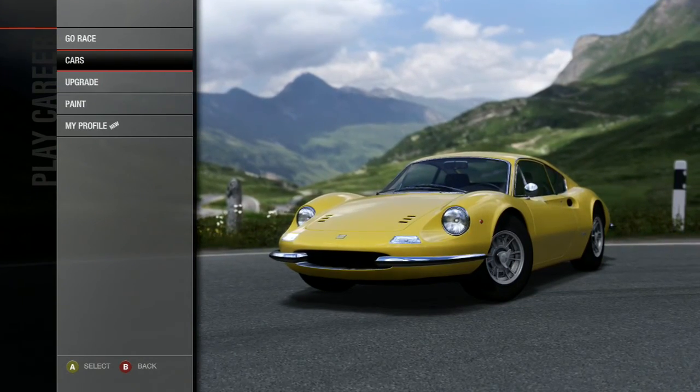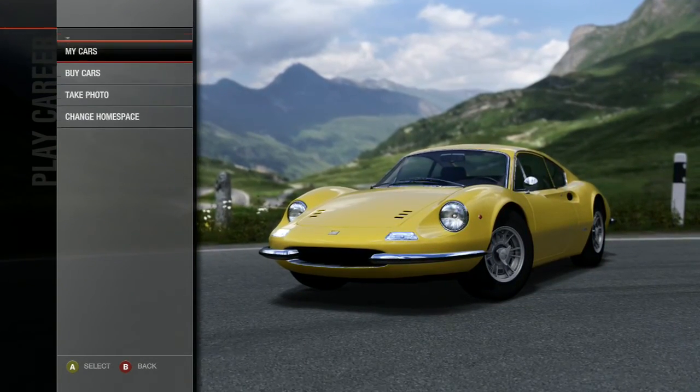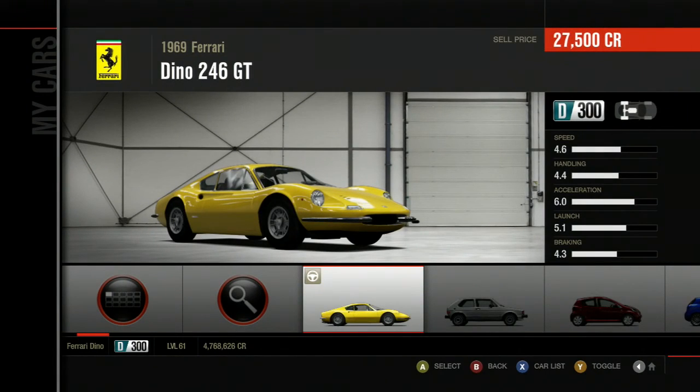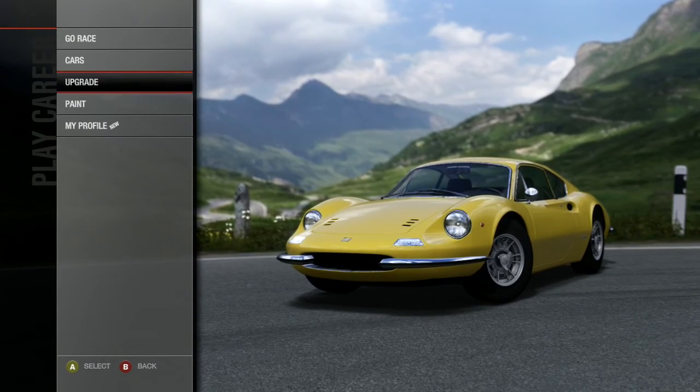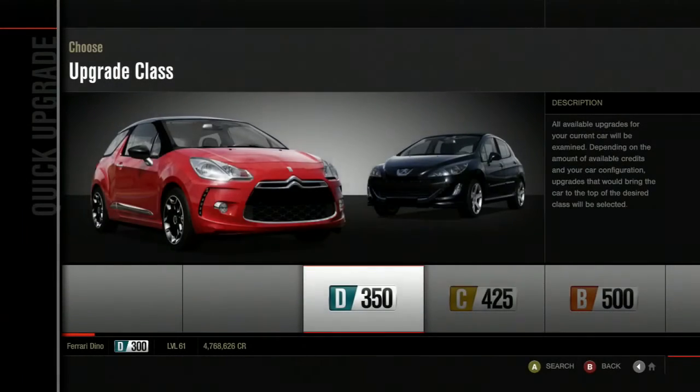Welcome to Let's Play 4s on Motorsport 4, Part 73. In this segment, I'm going to be using this Ferrari Dino. There's only one problem with it though — I bought it for 55,000 credits because it was the cheapest car I could get at 55,000 credits. Everything else is hella expensive. But this is D-Class right now, and I need this thing to be in B-Class, so I'm going to go to the Quick Upgrade Shop.